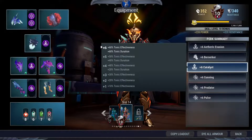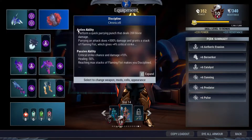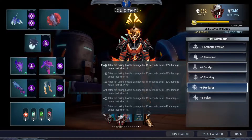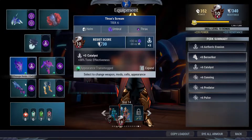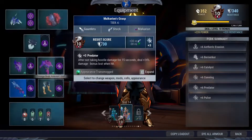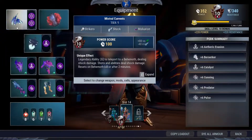Catalyst for your source of attack speed and everything else. Cunning, Pulse, and Discipline for your critical strike chance and damage. Predator and Berserker for your extra damage. So here's the build: Thrat's helmet, Thrat's body, Makarion's arms, Chronovor's legs, here's the lantern, and here's the weapon.